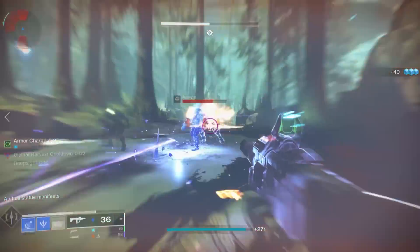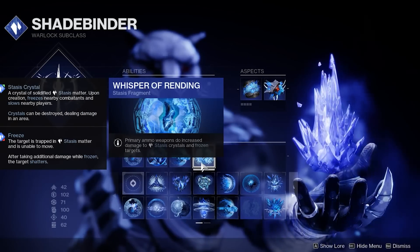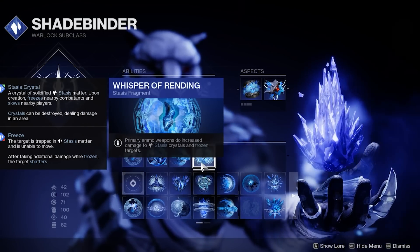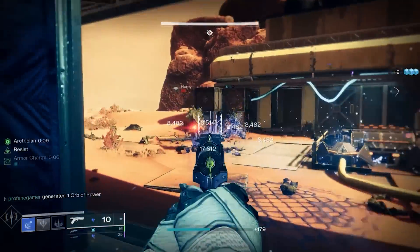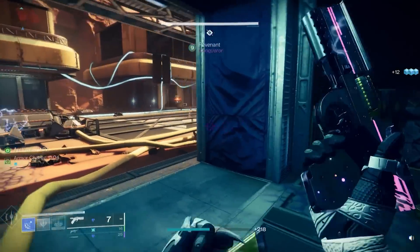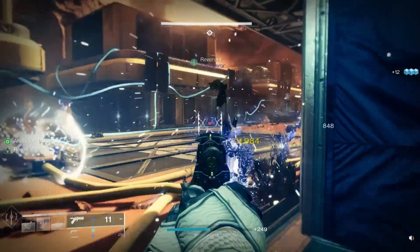Since we'll be able to keep enemies frozen, we're using Whisper of Rending, which is going to provide our primary weapons with an additional 50% damage against frozen enemies. This is a damage bonus that will stack on top of any weapon surge mods to give you an incredible advantage against your enemies.